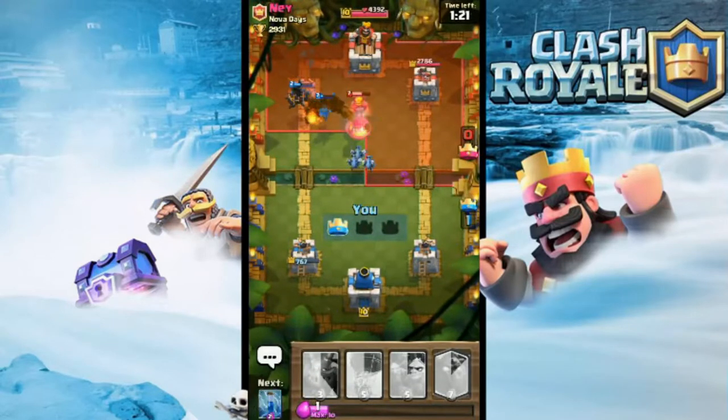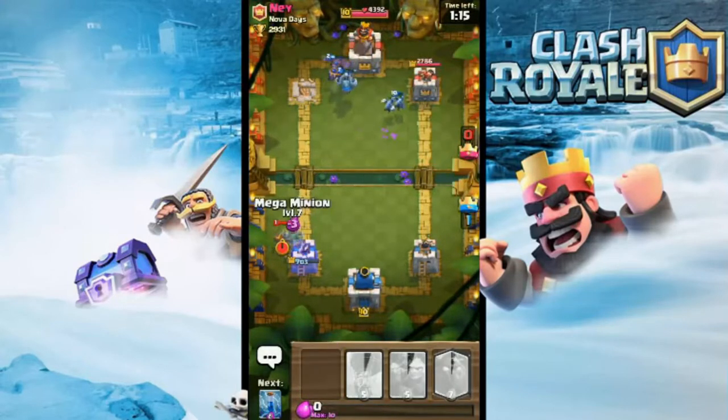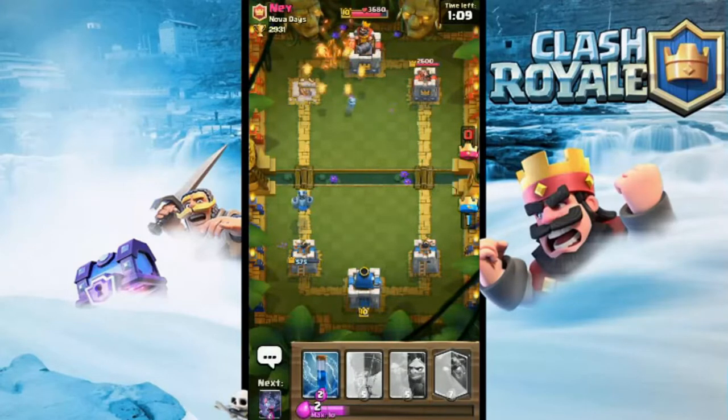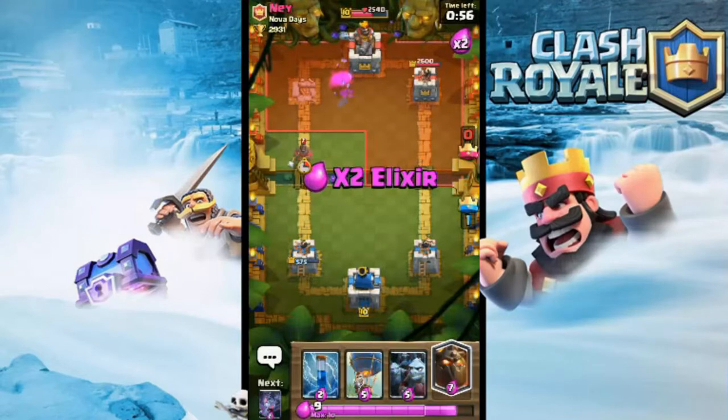He's hoping the inferno tower comes up — there it is. I want to put some minions on that, get that out of the way. Look at that lava hound, still got some health. He's going with the miner — wait for the log run. Where's the log run? No log run. Battle ram — he's giving up. Do you tap out now? We got the double elixir.